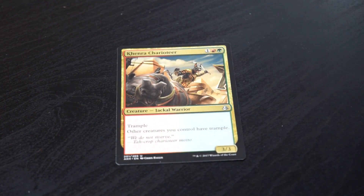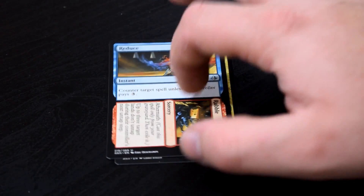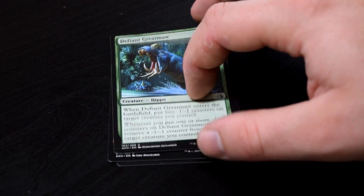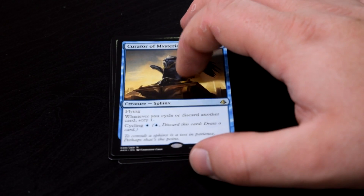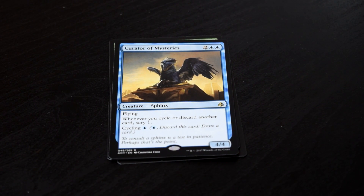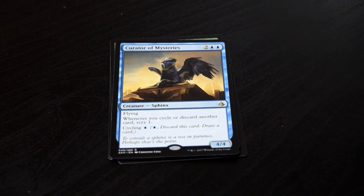Kenrod Charioteer, Reduce to Rubble, Defiant Great Maul, and our rare Curator of Mysteries. This is another limited all-star bomb that I love. Just a 4/4 flying for 4 with a nice little upside of Scrying 1. It's done some work for me in some drafts and it's a pretty decent card overall.